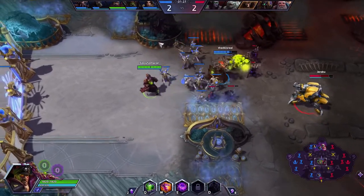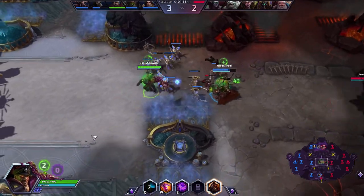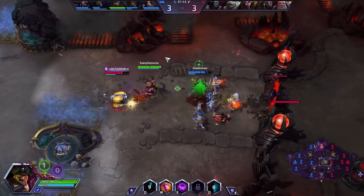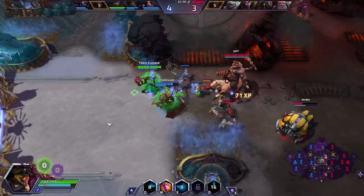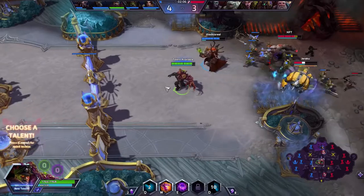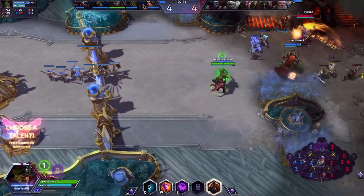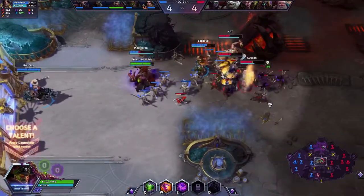You're going to want to keep your Q up on Murky, because any healing you give him he's going to turn into mana, turn into damage. Someone's going to want to rotate down bot because you lost your solo laner down there. Try and disengage and head on down. That doesn't look like you're heading on down. Yeah, but I'm the healer — not really going to be useful down there. It doesn't matter; you're a body that can soak. Experience is literally all that matters right now.